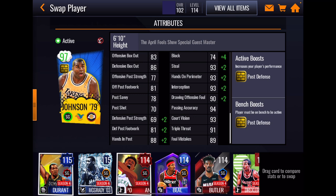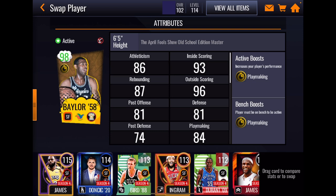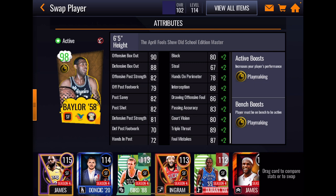Magic has 93s at hands, perimeter interception, and 90 drawing offensive foul, plus some good playmaking stats. He's got some really good looking defense. Moving on to one of my two favorite 96s in this promo, Elgin Baylor. He has a playmaking boost. His athleticism stats are alright — 93 speed and 89 agility looks very good. His rebounding looks good for a 96 small forward. His inside offensive game looks terrific and his outside shooting is phenomenal. On-ball defense at 87 is alright, but the rest of his defensive stats except for his interception really aren't there.